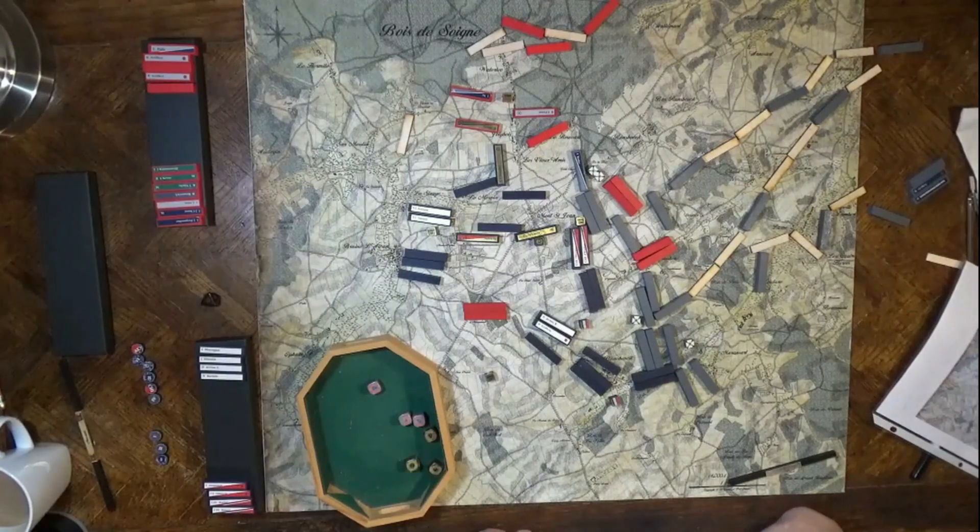Turn six — the British army is close to breaking: one more infantry block and they're broke. But at the same time the Prussians have come swarming in. Without written orders I might be able to do some solo attacks on British infantry units, but this is graphic orders and I have to write orders that make sense. I can't respond to things I wouldn't know about, and I can't just order individual units to go do things — orders go out to each corps commander.